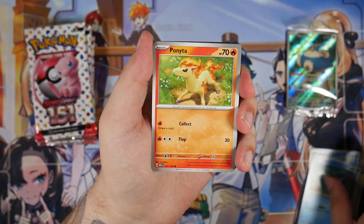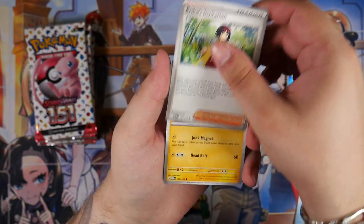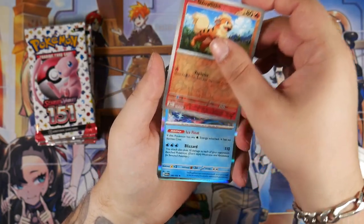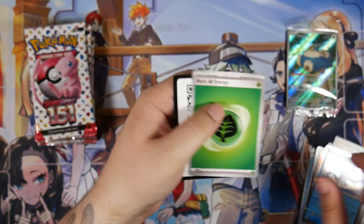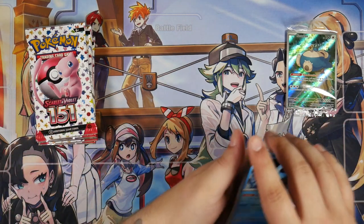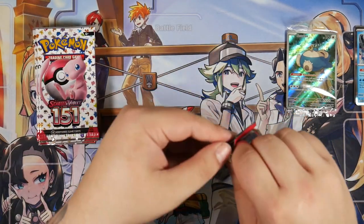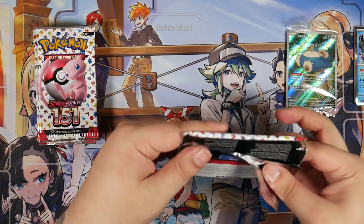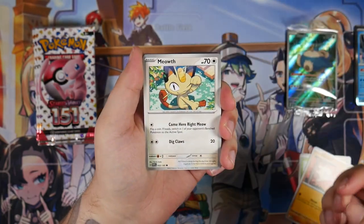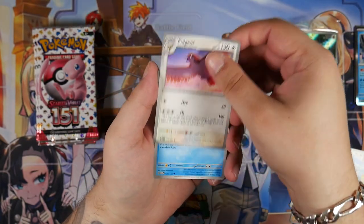Pokemon 151, featuring the original 151 Pokemon. Any of the special illustration rares is going to be insane, because all of them are bangers. I would dare to say there is not a single bad special illustration rare in this set. You have the Charizard, the Blastoise, the Venusaur, the Alakazam, the Zapdos — that one looks insane. And then there are the trainer SIRs: you have Erika, you have Giovanni, which looks really, really cool. Of course, you also want to pull one of the starters.